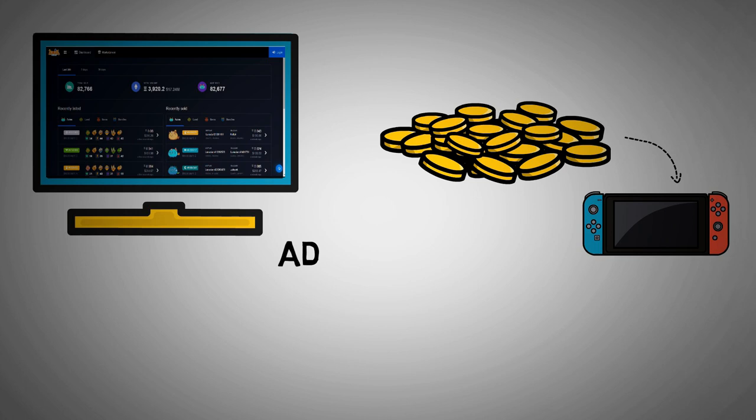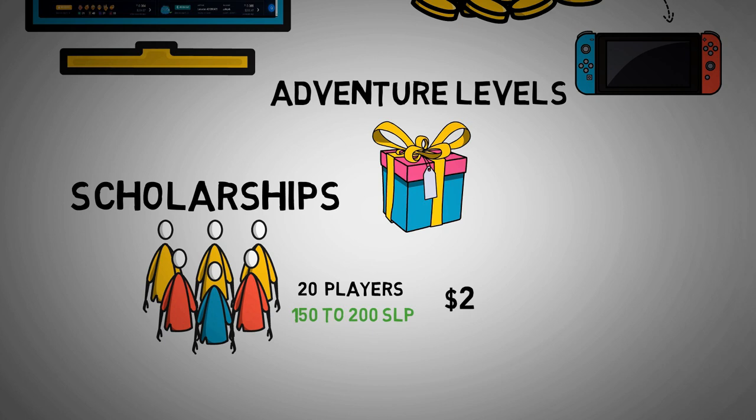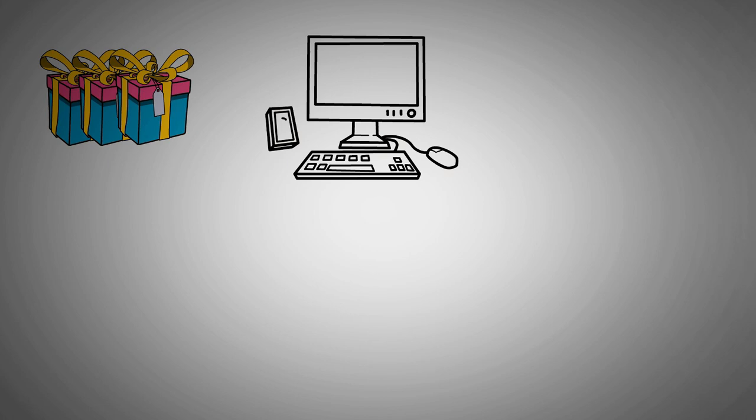It is a remarkable means of figuring out if you would enjoy playing the game without spending beyond your budget. The more you play, the more tokens you can get as you will grasp the basics of the game, know the adventure levels that offer the best rewards, and improve at battling. Some scholarships with 20 daily players earn on average 150 to 200 SLP tokens a day, which is $20 to $27 a day in earnings.